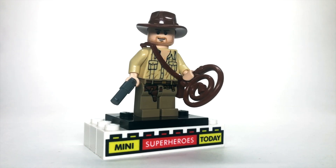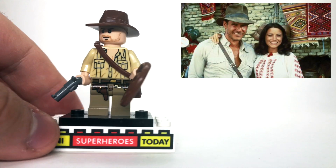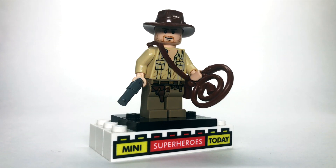Moving right along — at this point in the movie we would be in Cairo at the desert, so we've got Desert Indiana Jones. This figure is just the exact Desert Indiana Jones minifigure that came from the Cairo set, and no changes were made here, because once again, if it ain't broke, you don't fix it.